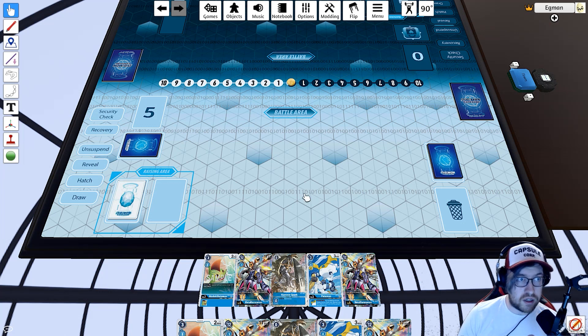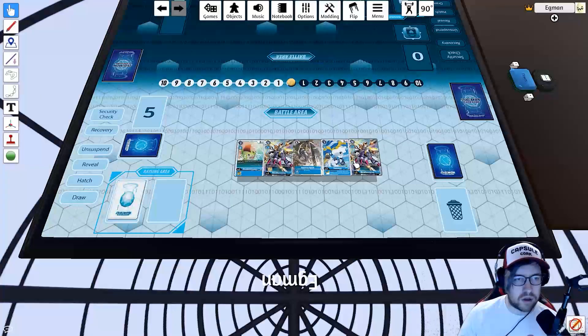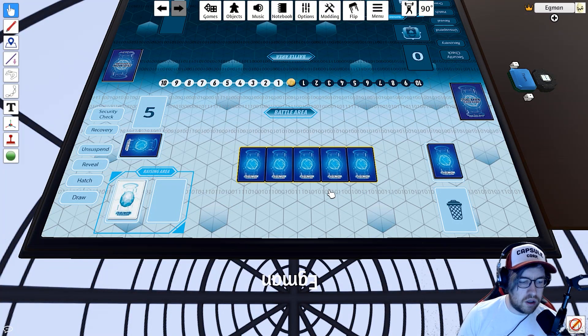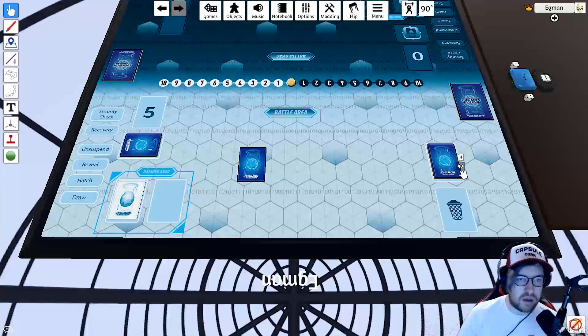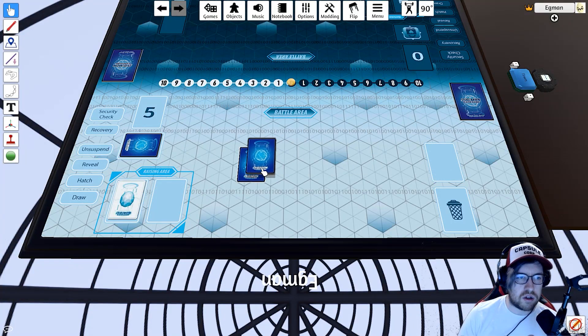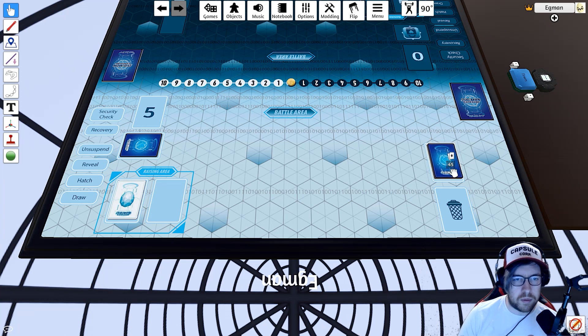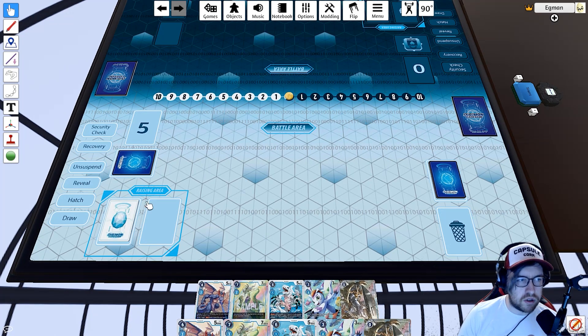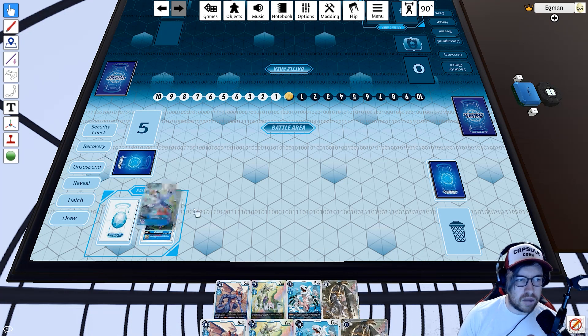For a mulligan, hover and draw a box around all your hand cards to bring them to the field, flip them with F, then press G to group them together. Drag the deck on top of them to shuffle them back in, then draw five again. This gives you a fresh hand and you're ready to start the game.